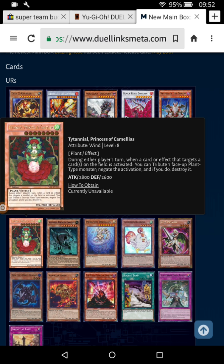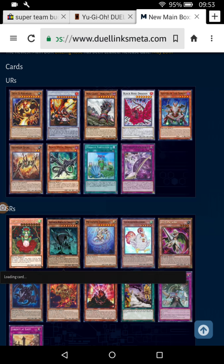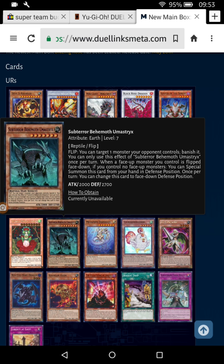Pretty good if you can summon her, and with the continuous spell she should be pretty easy to summon. Subterror Behemoth is probably the one I hate most — you can target one monster your opponent controls and banish it. Just that alone is going to be an awful thing to deal with. It screws over so many decks, and because decks are so limited in Duel Links, this could be the era where Nobleman of Crossout gets used — yeah, just use Nobleman.